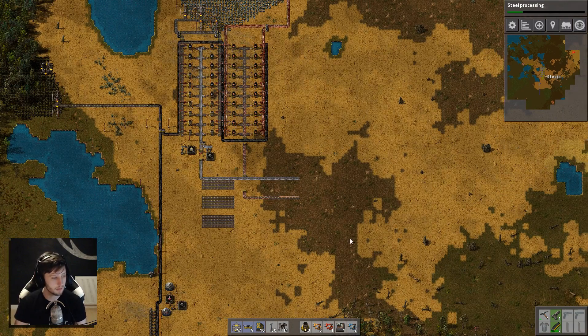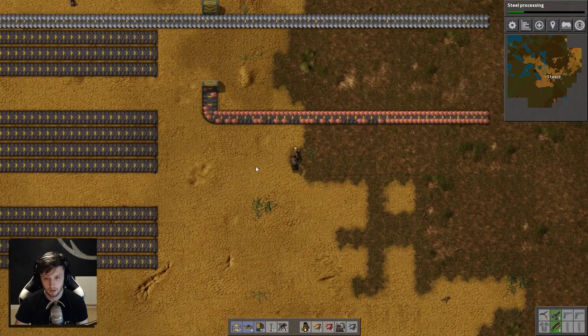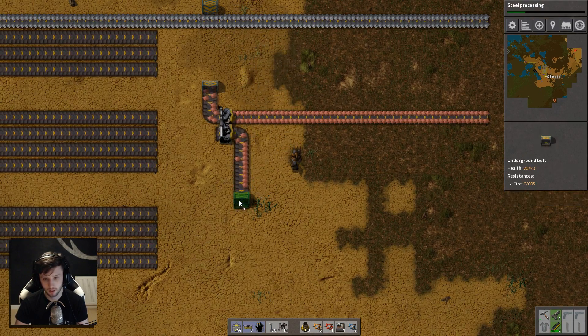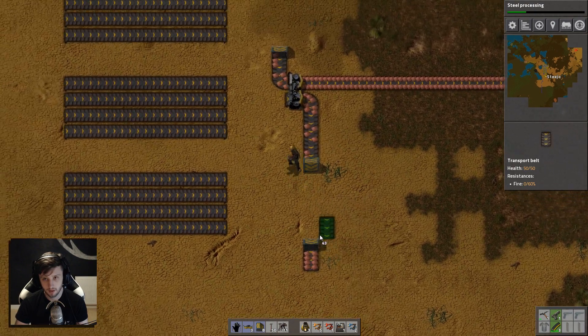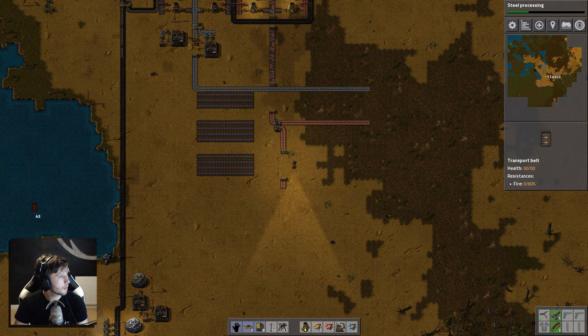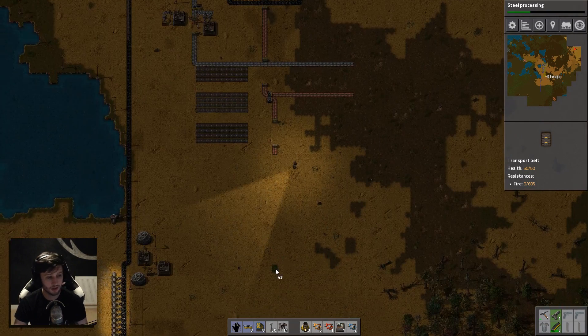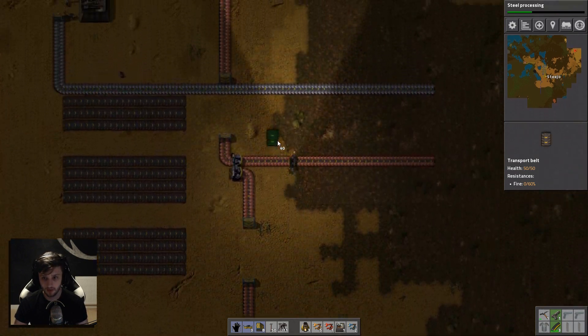So with both iron and copper getting made, the first thing that we want to automate is going to be our science — which I'm just going to grab our lovely little science build on the other screen so that I can get that done. Because the science build — it works, it just straight up fucking works. Like you don't need to fuck around with it, it just works. It knows what it is, and what it is is awesome.